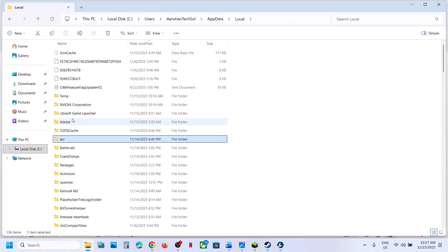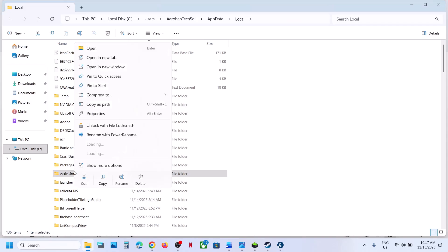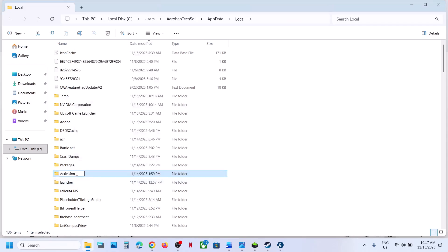Find the Activision folder. If you have this Activision folder, right-click it — you can rename it or you can delete it. Then relaunch the game and check.